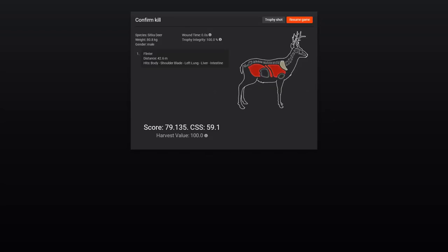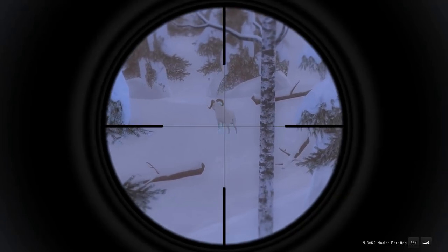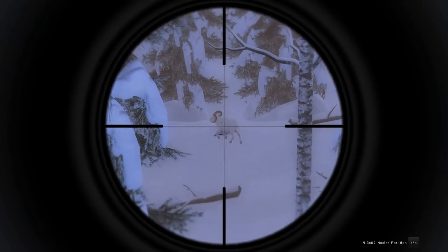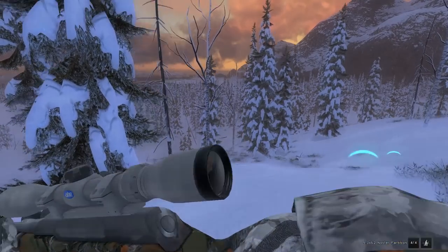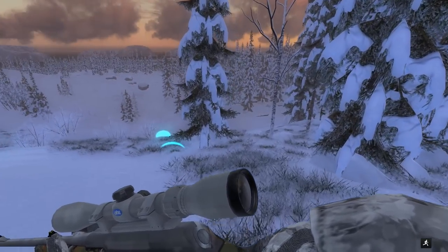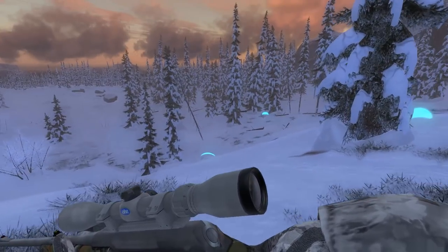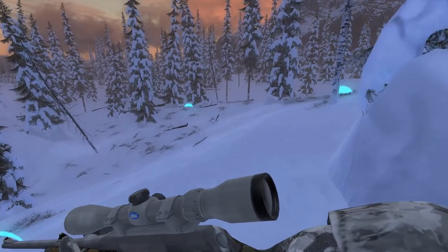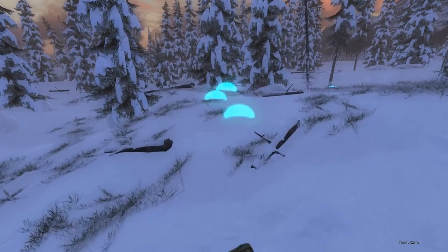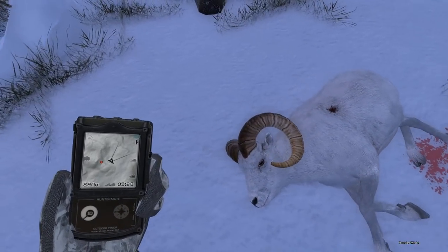We've got a decent male Doll sheep down here — doesn't look anything crazy special, maybe like 150 to 205 score estimate. Apparently I need to work on my spotting because he's nowhere near 205. Something I should mention about these videos for those who haven't seen them — I tend to pretty much ignore all females of the species I'm not hunting. So for this one I'll ignore all females that are not snowshoe hare. This is a male Doll sheep so any males I'll pretty much take. It also adds some variety so we're not just shooting a bunch of snowshoe hare.